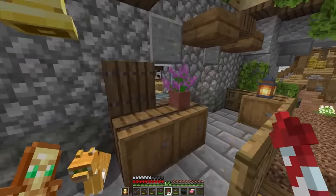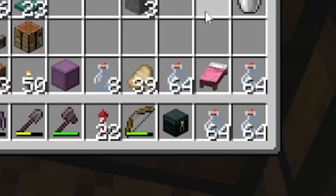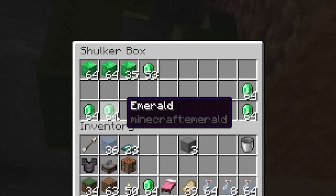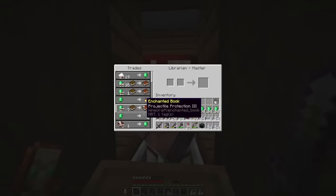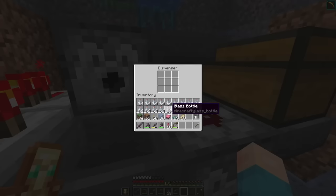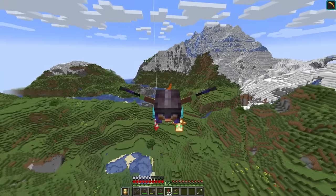Before we can test it out, I need two more things — first being a ton of glass bottles. A quick trip down into the villager cave where I can grab some emeralds to run up to the next level and visit all of my librarians. With these, I can fill the dispenser in the back and the hopper. The next item is a little bit more difficult to get.